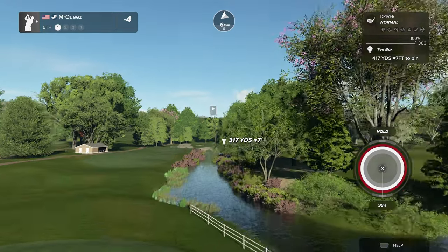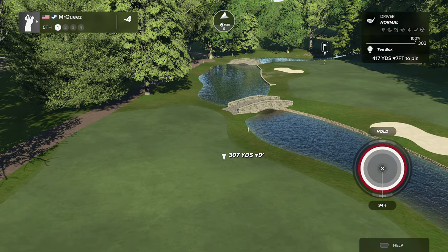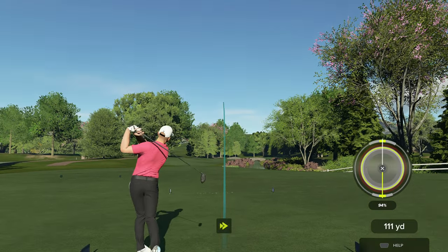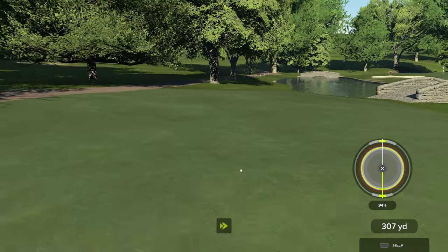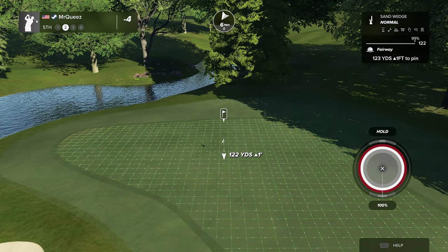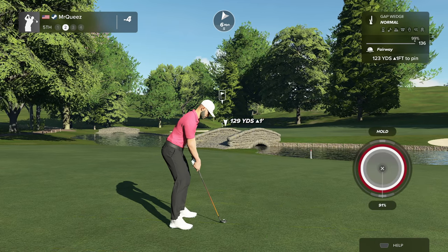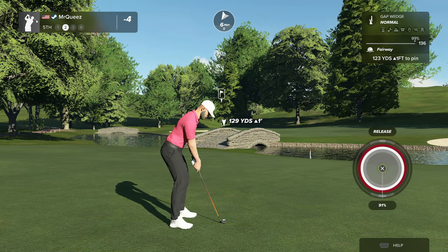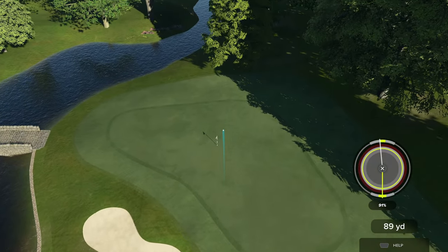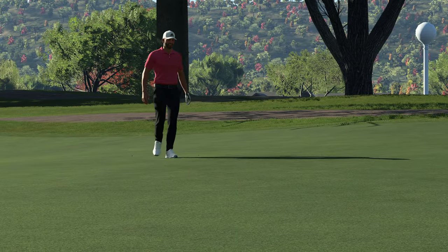Can I go this way? No, I think that tree's in the way. No need to be super aggressive, just make sure we're in the fairway. 123, 127. Little one hop and stop. That's a good shot. Leaves a kick-in birdie.